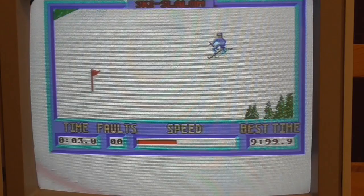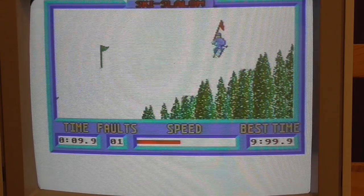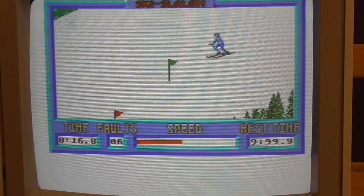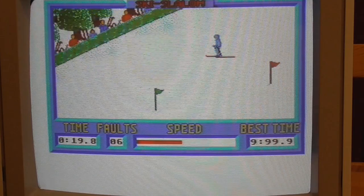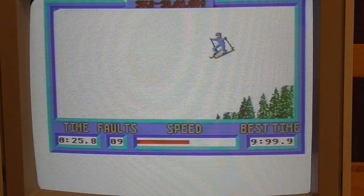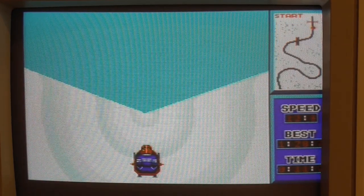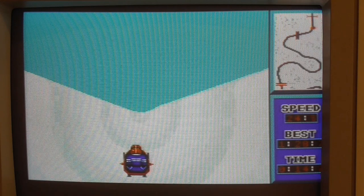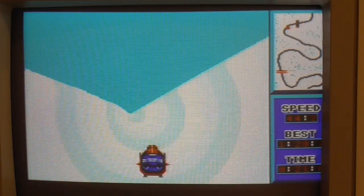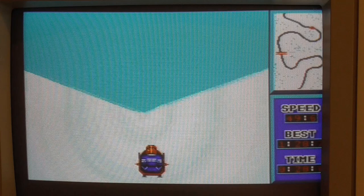The next event is slalom, where you have to keep the skier on one side of the green flags and the other side of the red flags — and as you can see, this is essentially impossible. You'll get a fault for every time you miss, but if you can get to the bottom you'll get fewer faults. The next event is bobsled, where the objective is just not to crash out. You can control the brake and steer left and right, and if you start going too fast you have to reduce speed. I found that keeping it under about 45 seems to keep it controlled.